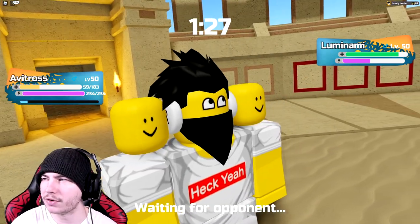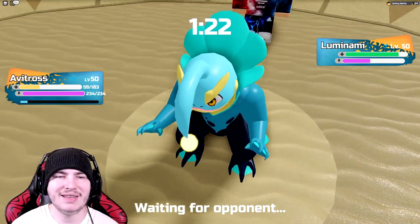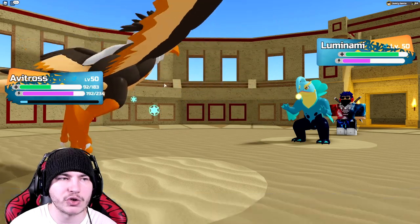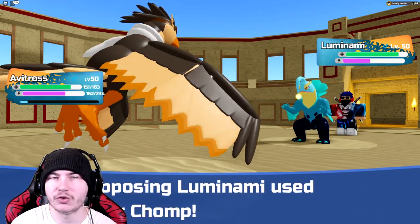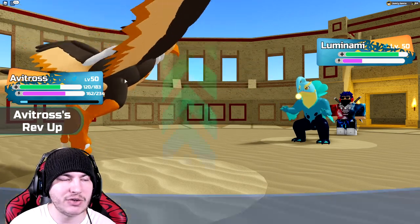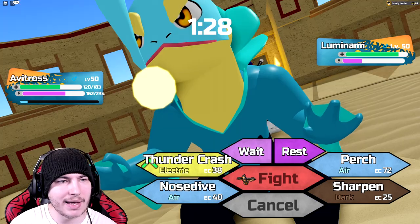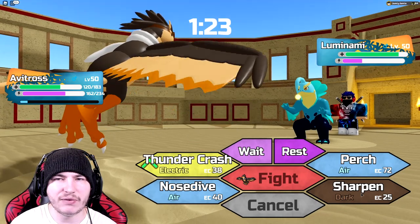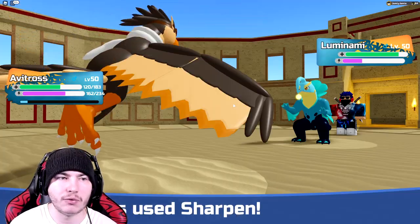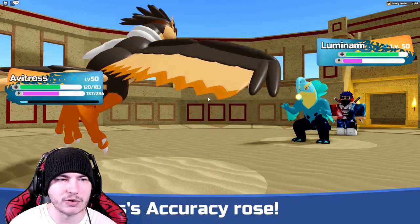We have to go for Perch here — they should just click Hydro Slash. Munchwheel is down, Sedemars is burnt, Luminami can tank us. But once I get a couple of Sharpens off, Avitross can sweep this entire team. I just have to get a few Sharpens off. I have just enough for two, but not if I click Sharpen first. I think it's worth it though, because they're running out of energy. I won't use too much energy when I Sharpen, which is good.